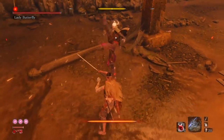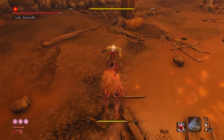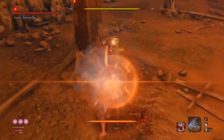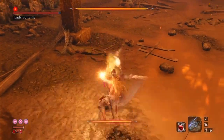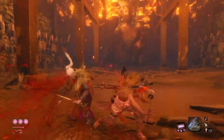She can sometimes hyper-armor through her attacks, but this fight is pretty easy. You're going to want to bait out her combos and parry for as long as you can, because that's what will build her posture bar up the fastest. And yeah, it should be filled up after this combo.